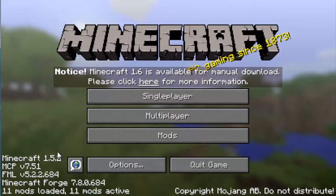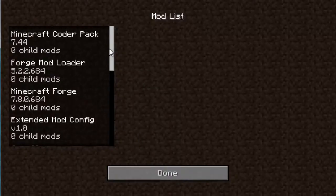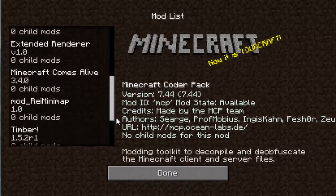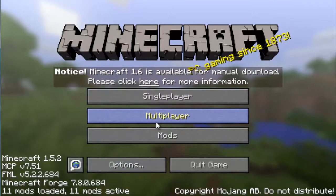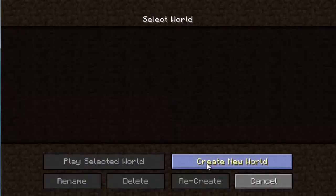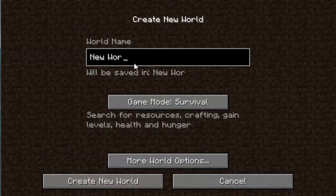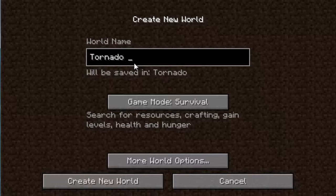As you can see, it's a 1.52 Forge setup with a Guy Living mod, a tornado mod, an Optifine mod, a timber mod, and Minecraft Comes Alive. We're going to create a new survival world.